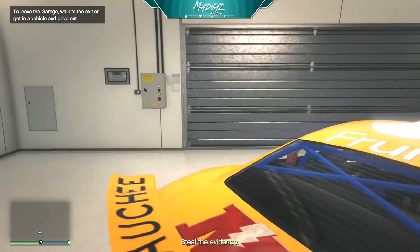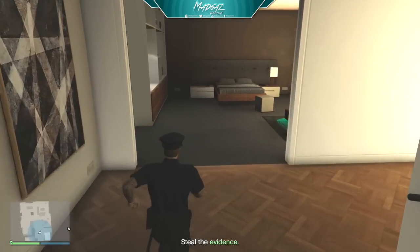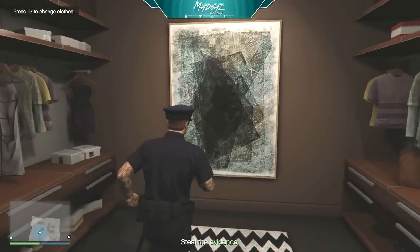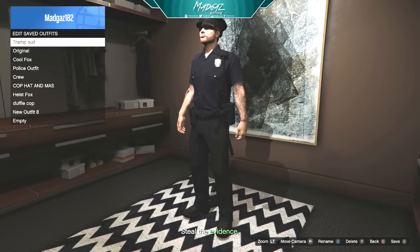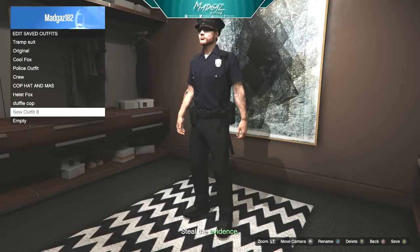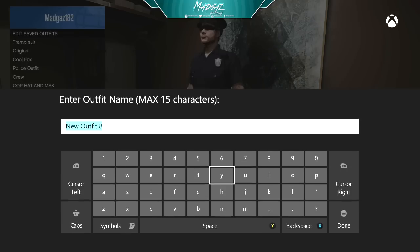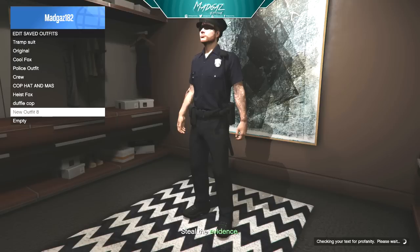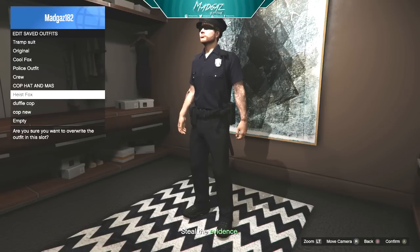All you want to do is walk over to the elevator to go up into your apartment. Once you're in your apartment, head on down to your closet where you want to change your clothes, click right to change clothes, and press X to edit saved outfits. Go down to new outfit and save this as a new outfit — I'm going to save this as 'cop new' so we know this is my new cop outfit. This is the new method to get the cop outfit with a hat instantly. It's simply awesome — one of the easiest methods to obtain the cop outfit with the hat.